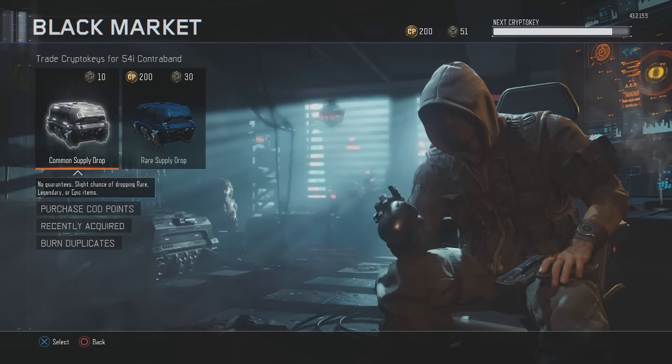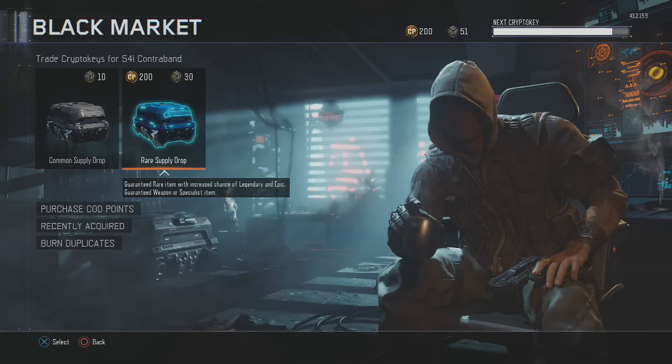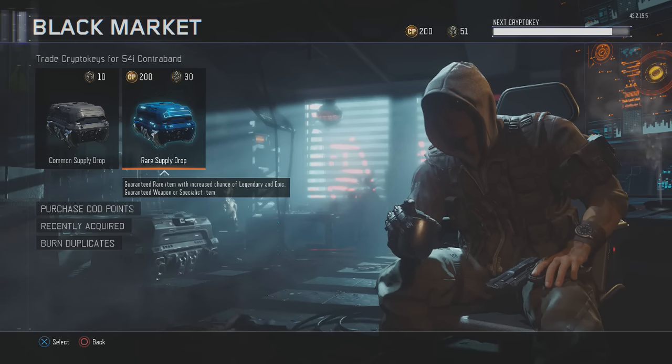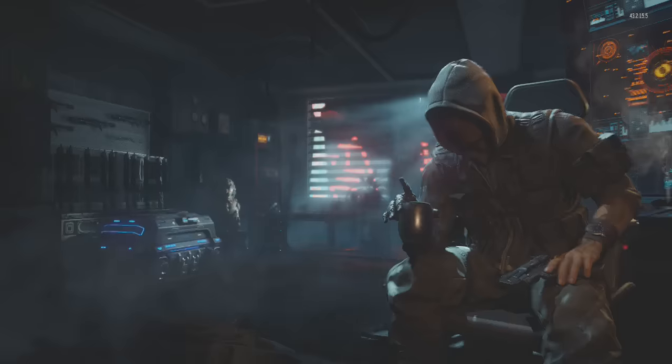Since we have 200 COD Points we could buy right now, this is going to be a pretty big video, so we'll go ahead and do these COD Points right now on the supply drop. For the first supply drop, you spend 200 COD Points for one rare supply drop. That's fine with me, so let's go ahead and spend these 200 COD Points.